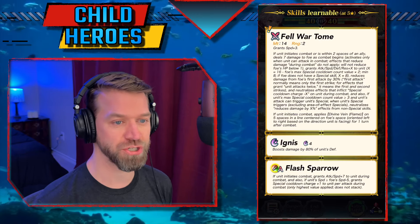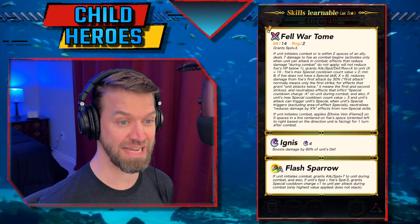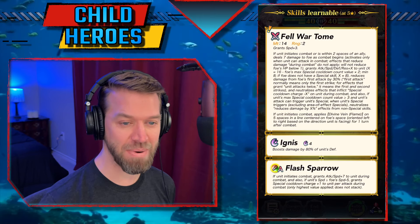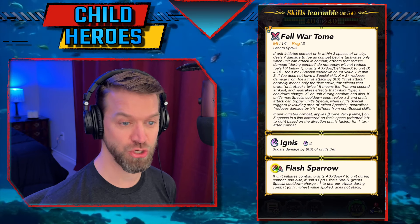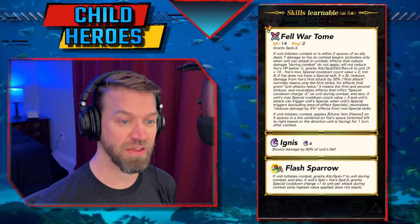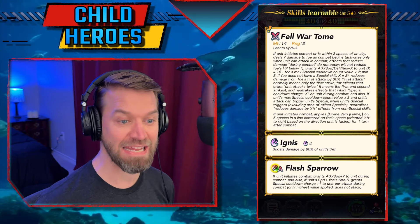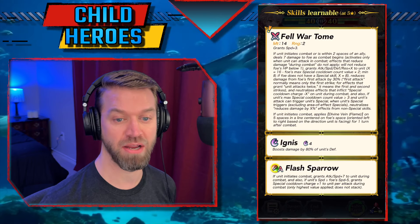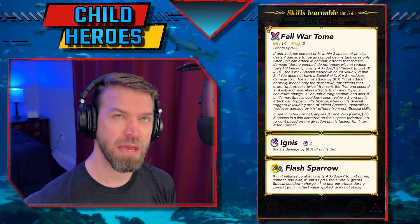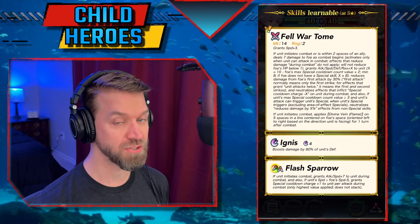So we'll do Fel War Tome first. We get Speed plus three, and when initiating or within two spaces of an ally you get seven burn damage, which is of course excellent. You've got Attack, Speed, Defense, Res plus 16 minus foe's max special cooldown times two, minimum of eight — so the lower the cooldown the better this is going to work. You've got 30% DR from first hit, Null Guard, and also if unit's max cooldown is greater than or equal to three and unit has an offensive special: non-special DR piercing upon special activation. Special Spiral. After combat you've got Divine Flames, which is kind of a built-in Flared Sparrow with a few extra stats. So this is good.